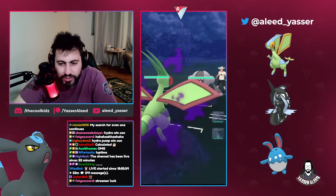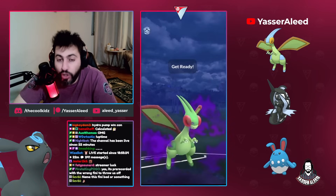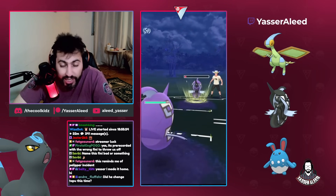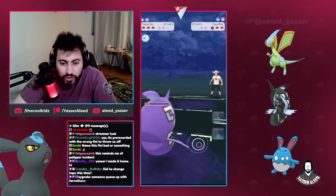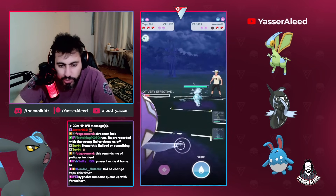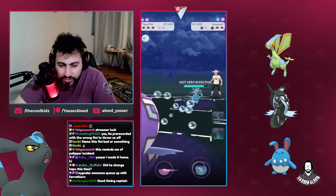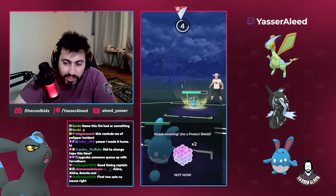Moving into the next one, we have Flygon into Registeel - this is a dominant matchup for the Flygon. They swapped in a Tapu Fini. I always like to throw a move then swap, because if they shield I can go to Azu, if they no-shield I can go to Tapu Fini and farm all the way down. They brought the Azu now, so we're going straight for Moon Blasts. I wanted to bait but wasn't sure I'd make it to Surf - since we didn't, nuking was actually the play.